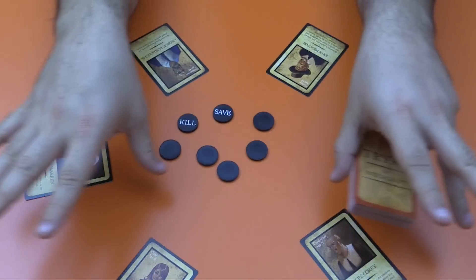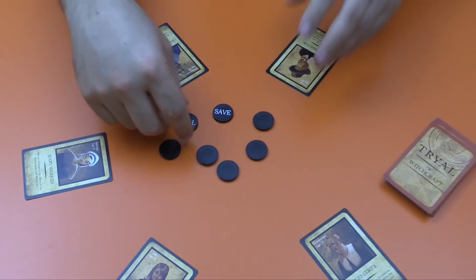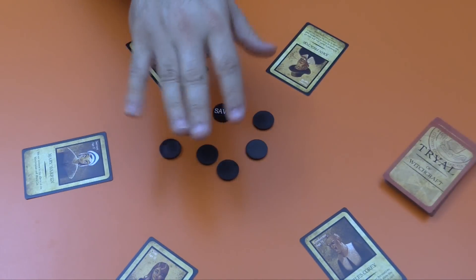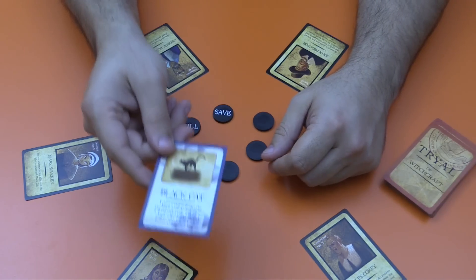To start the game proper, everybody closes their eyes, and the witch is going to pick someone to give a token to. They are not dead — they simply start with this black cat token. They are the start player in the game, and then you are ready to begin.